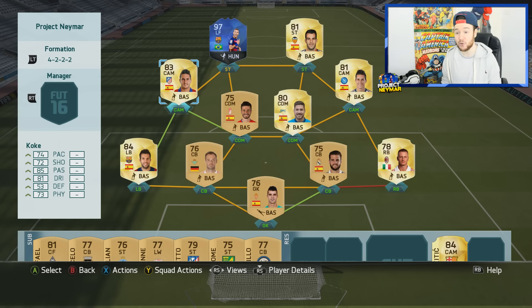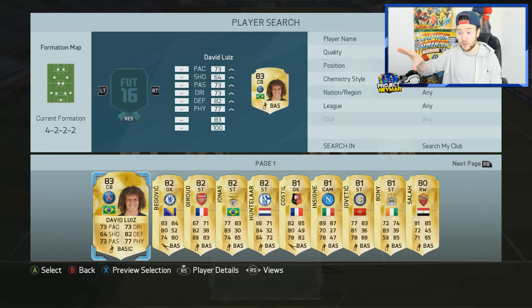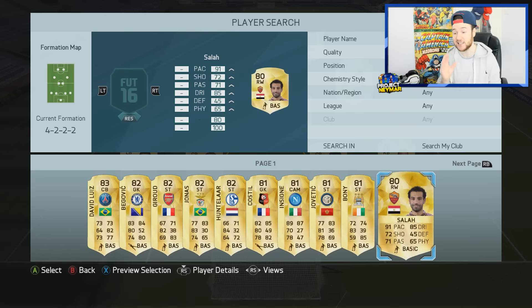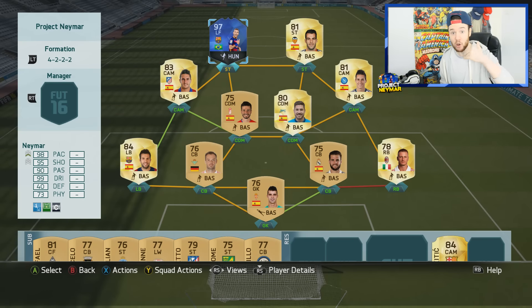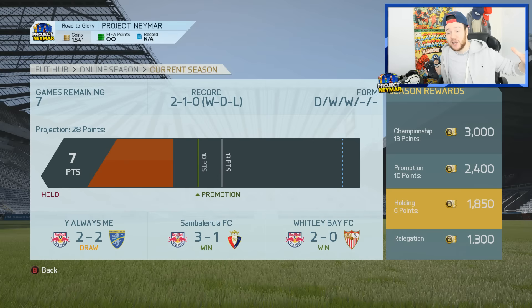We've got new players in the team — Westerman, Fernandez, Garcia, who people were saying to keep because he's a good player. We'll sift through all these players to see which ones to sell — we could get at least 20K to start building some really cool sides. Checking the table: last game was a 2-2 draw, but we're projected to get 28 points in this division, which is more than enough to win the title. Drop a like if you enjoy!